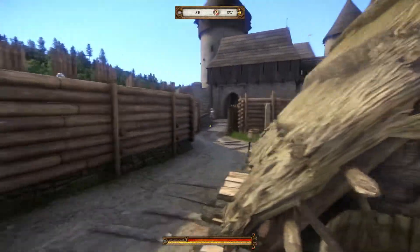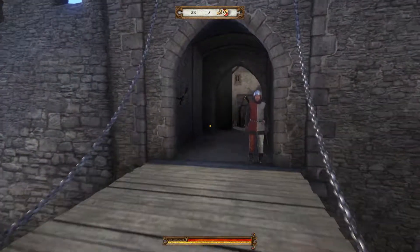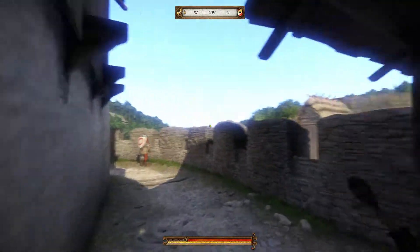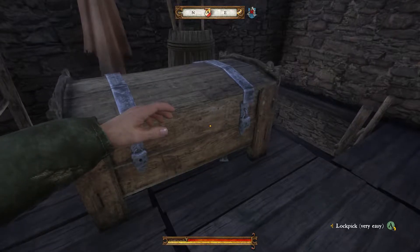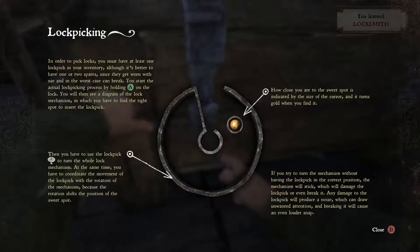Goddammit. Back in there, we're gonna break into these things. I really hope lockpicking is a whole lot easier than I expect it to be. They've got some strange clothes. Okay. Go ahead and lockpick this. You learned locks. In order to pick locks, you must have at least one lockpick in your inventory, although it's better to have one or two spares, since they can get worn with use and worst case can break. You can start the lockpicking process by holding down A on the lock. You'll then see a diagram of the lock mechanism, in which you have to find the right spot to insert the lockpick.